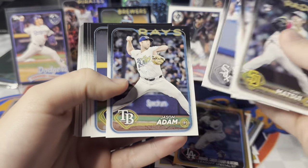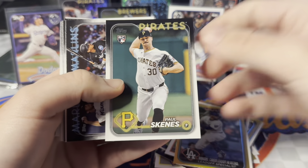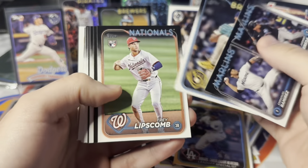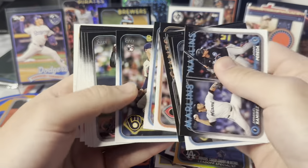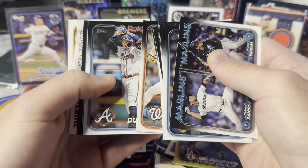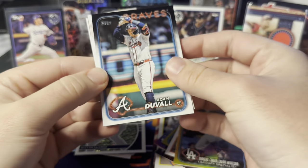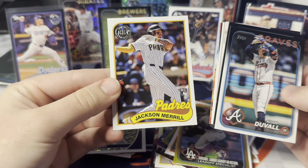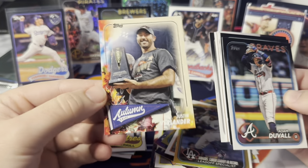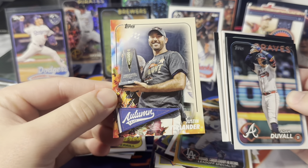Jasson Dominguez debut. Still looking for the Paul Skeens base rookie — there it is! That's what it looks like — going to be really nice in parallels. Love to see the black or the Independence Day of that card. Doubling up on the Tyler Black. And here's another black parallel — oh my gosh. Jackson Merrill 1989 rookie black parallel. And I love this insert set — Autumn Tales, Justin Verlander. Fall is the best season by far, I won't be taking arguments on that. Big fan of this themed insert set.